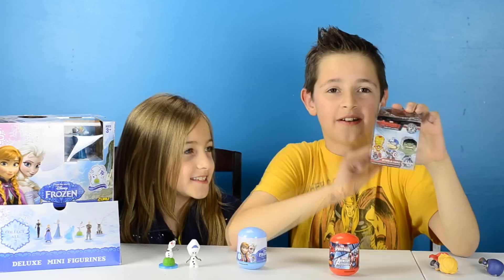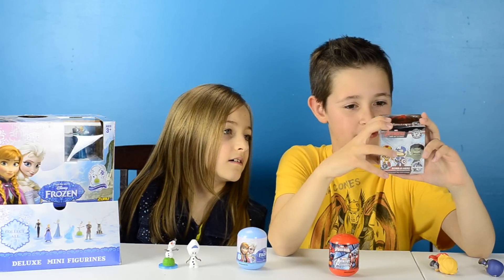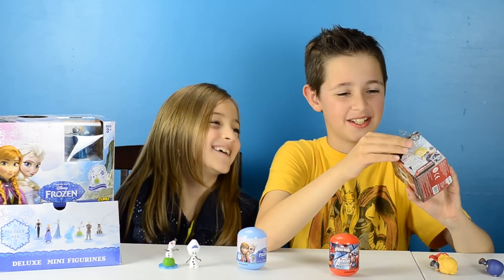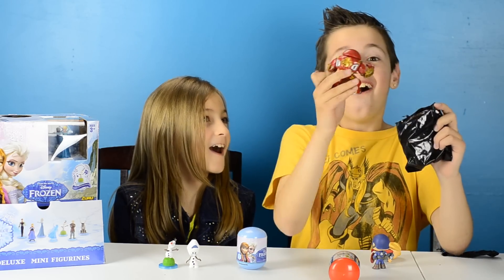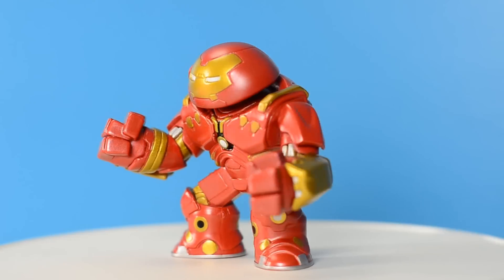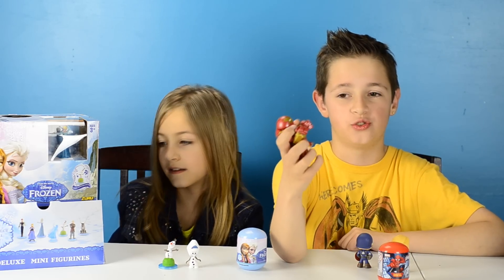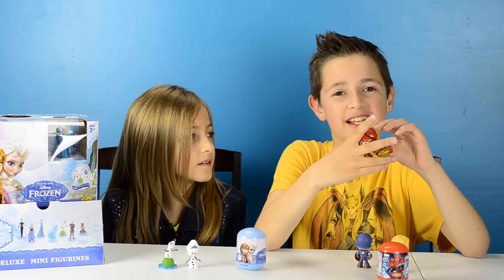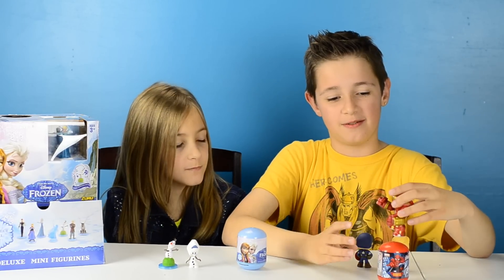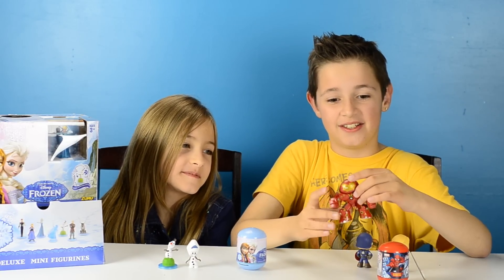And now back to the Avenger blind box. This one is heavy — I think we got the Hulkbuster or Hulk or someone big. Hulkbuster! He's pretty cool and I think in the movie Iron Man goes inside the Hulkbuster to control him. I think we got the coolest character of this set, but Ultron is pretty strong — he is like metal all around. Even Captain America can't knock him out with his shield. I saw it in the trailer.